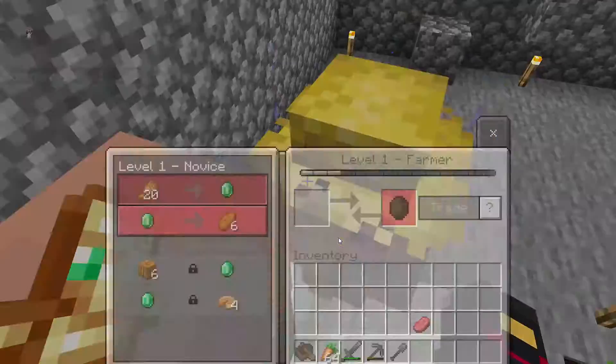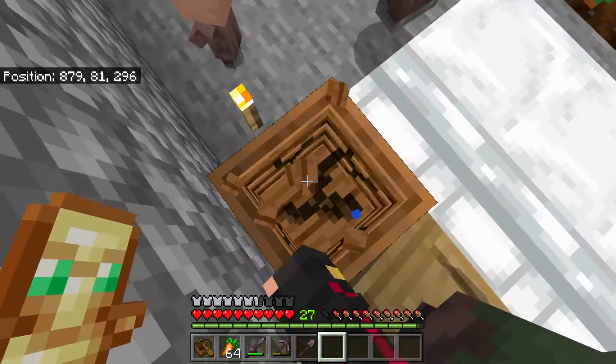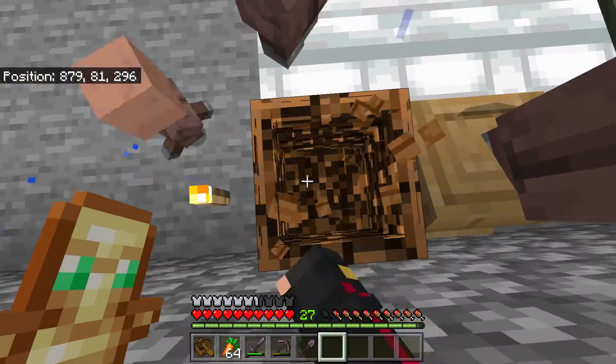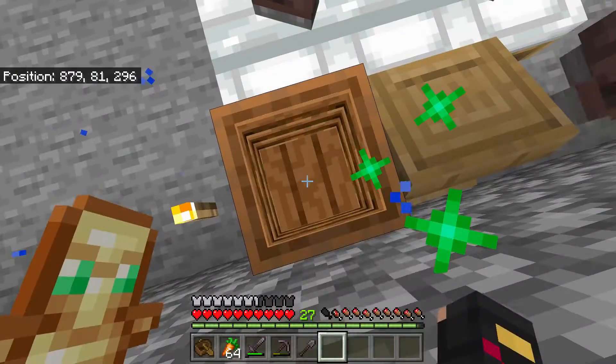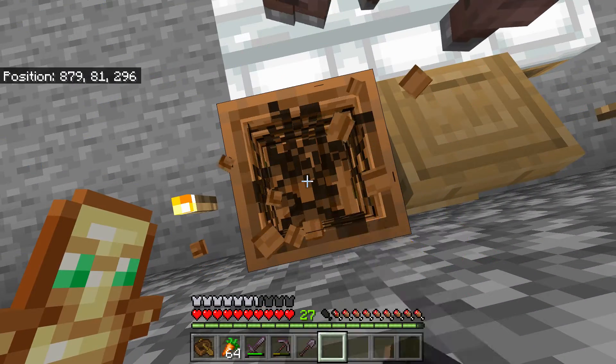I need the worker gang there. You, on the other hand, need to become a farmer so I can get things set up properly — a carrot farmer. I want you to buy carrots for me, not potatoes or wheat.